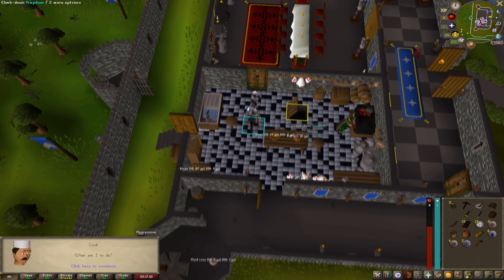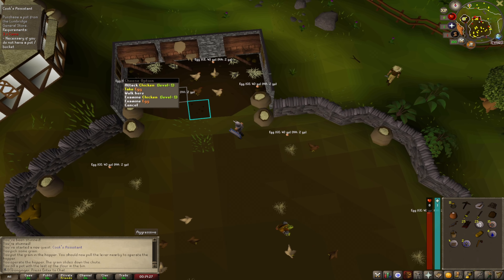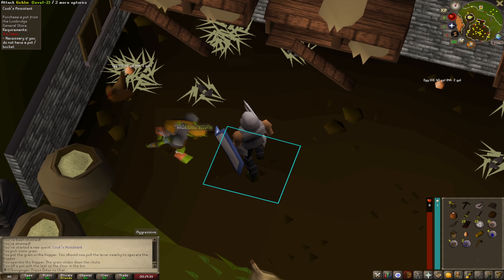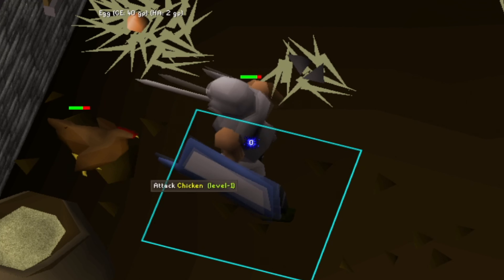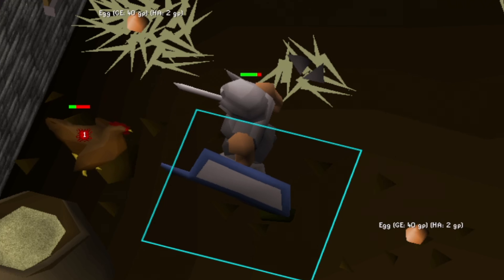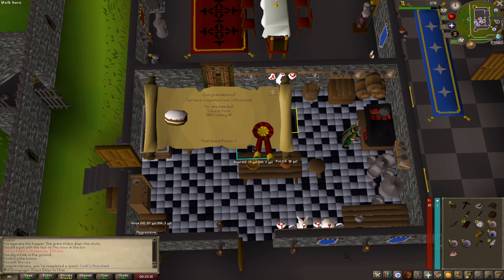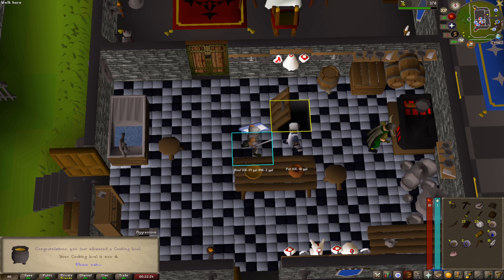All right, let's do an easy quest. Let's start Cook's Assistant. Okay, we have to pick up an egg. Boom — first quest of the account, Cook's Assistant complete. One quest point, 300 cooking XP. What level does that take us to? Level four Cooking — nice.